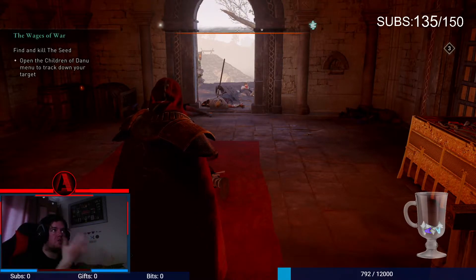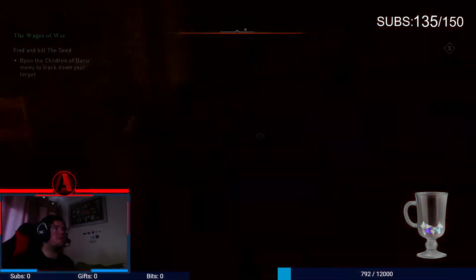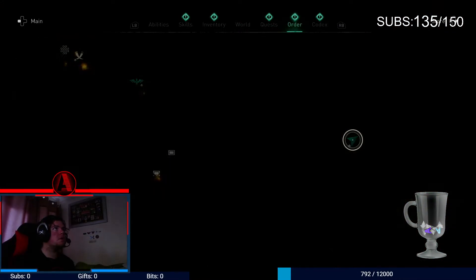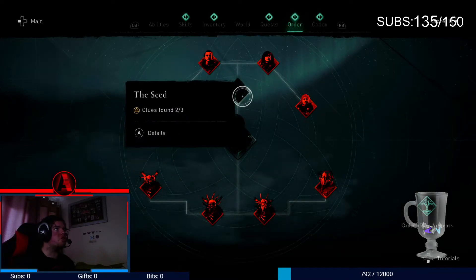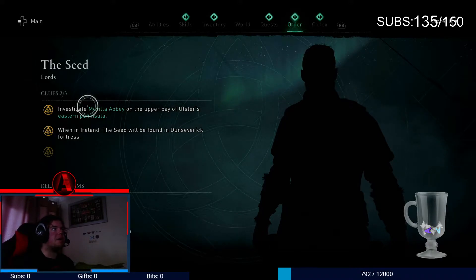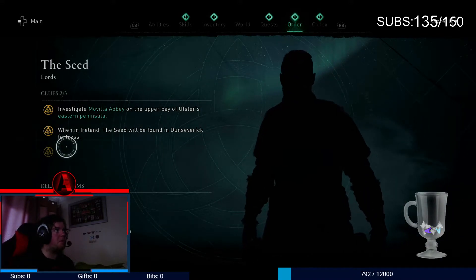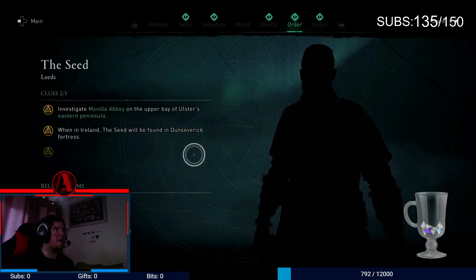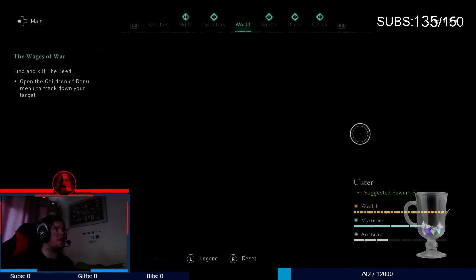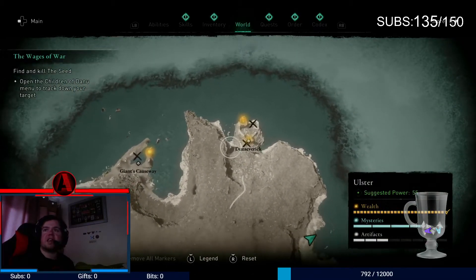I'm just going to show you the location of the clue. Now there's a clue there, so basically if you look at the clues, if you look at the orders, it says here: I need to investigate Movela Abbey on the upper bay of Ulster's eastern peninsula. Then it says at the bottom, when in Ireland, the seed will be found in Dunseverk — which is right there. So that's Dunseverk there.